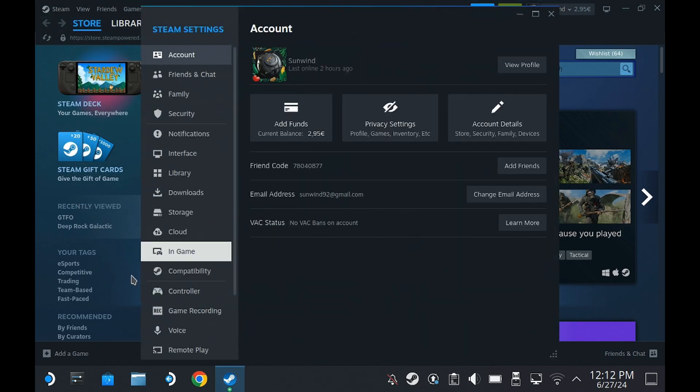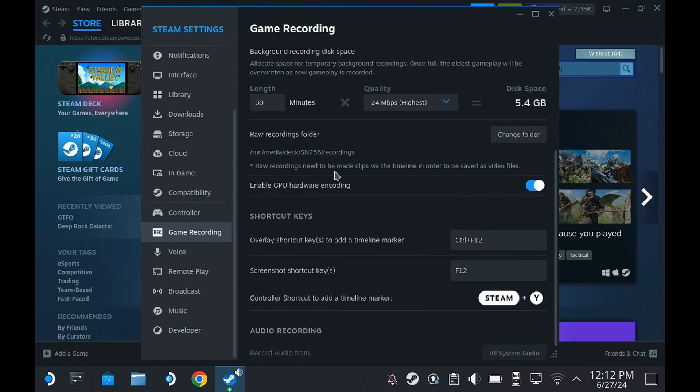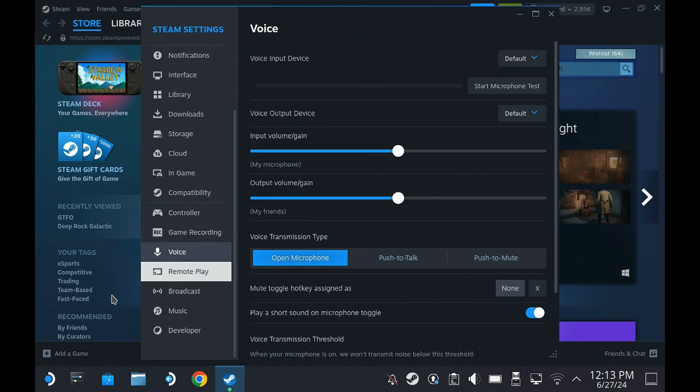There are also more options I didn't cover — shortcut keys, screenshot settings. On the desktop client on a Windows PC you can choose to record your microphone, but for some reason that option isn't available on the Steam Deck.